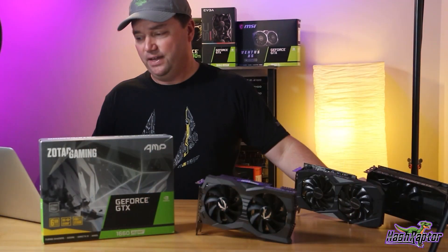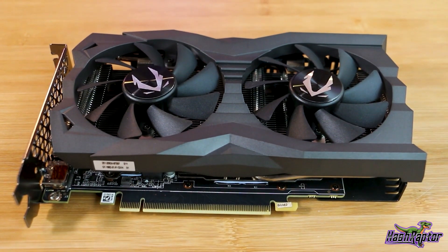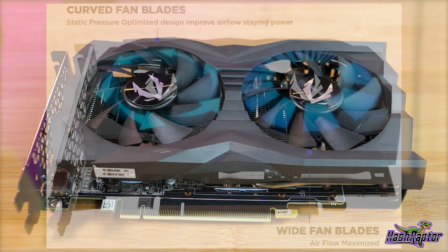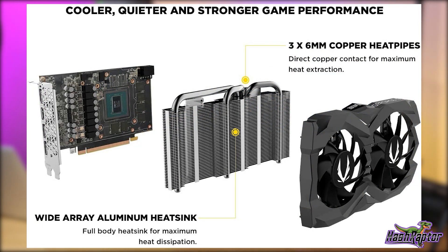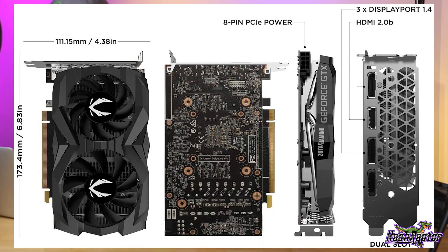Concerning users having to replace fans from time to time, Zotac responded that fans are definitely something that comes up a lot — they are one of the first components to go on a graphics card given they're spinning most of the time. Zotac offers a standard two-year warranty that can be increased by one year for a total of three years in the United States, and up to five years in other regions. Customers need to register their graphics cards within the first 30 days of purchase to receive the extra years. Zotac has worked to improve fans with the 16 and 20 series and offers RMA support if fans do fail within the warranty period.